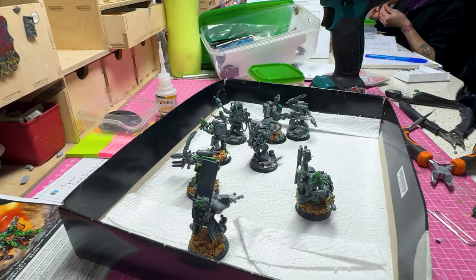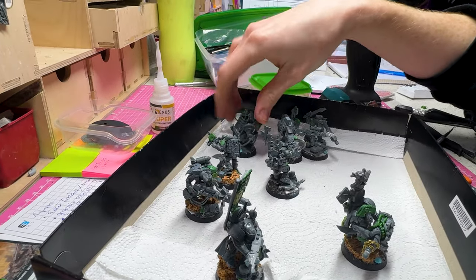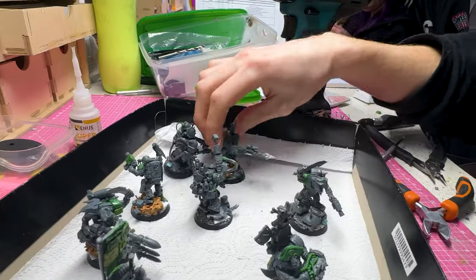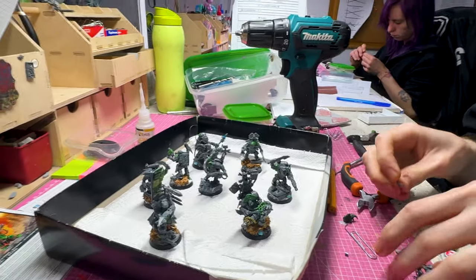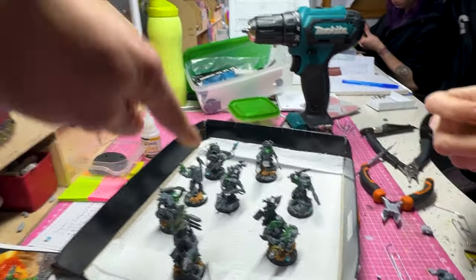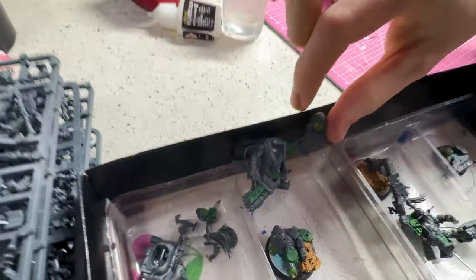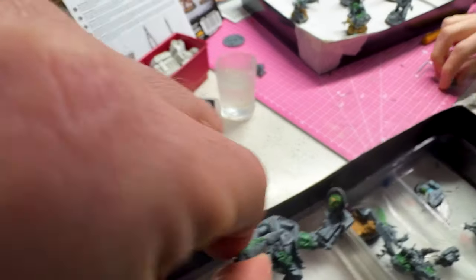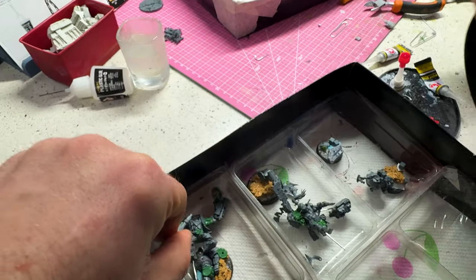Hey guys, surprise studio update. We have some conversions over here — the Flash kits. It's like they didn't have enough details already. Those are some really nice conversions. I like this guy with the cable. I love this — with the knife and this book. With the space marine hand in his belt cloth — sweet little guy. What a big gun. Awesome.